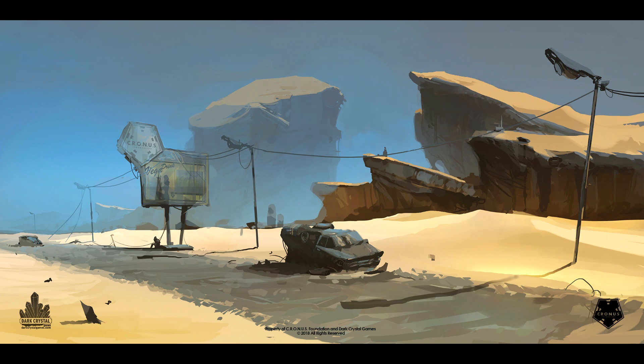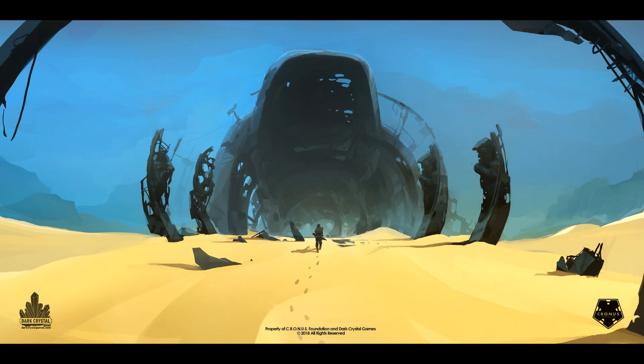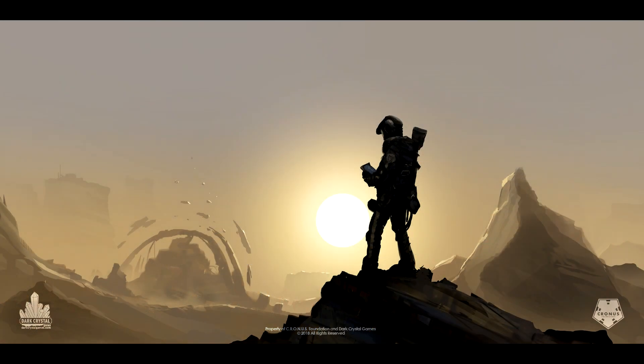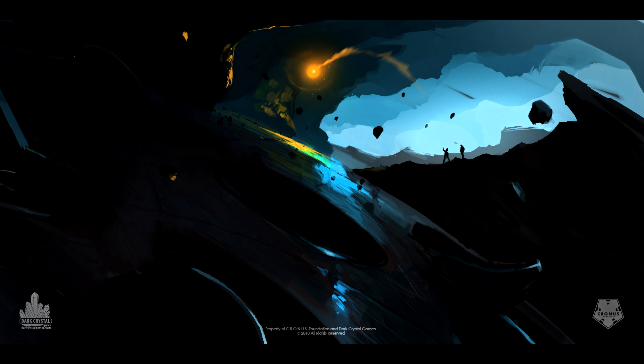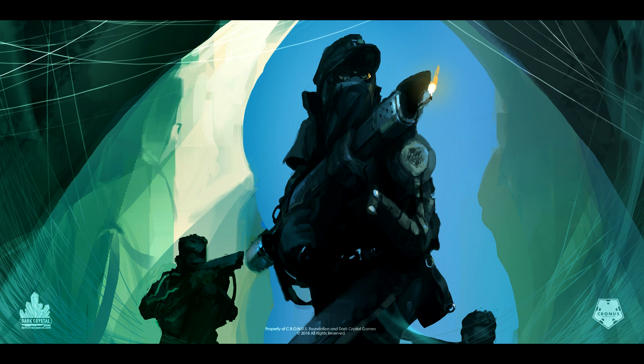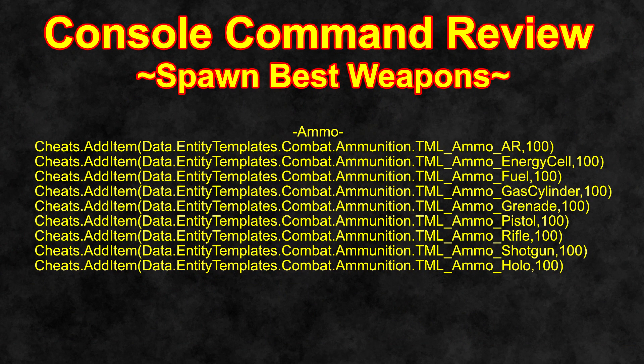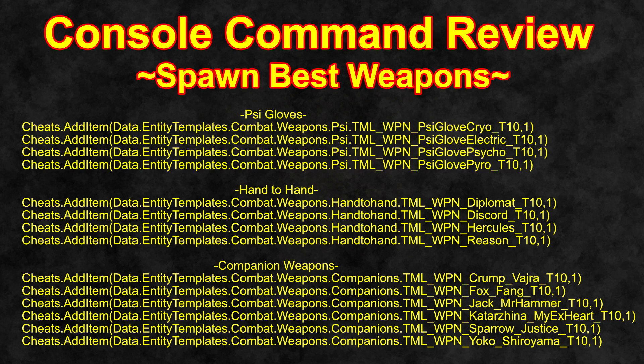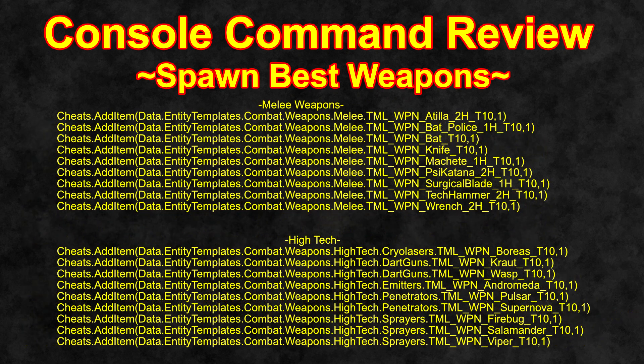Hello people, it is I, Mortavius the Mad, and I'm coming at you with another console command video. This one's just going to be short with some flashes of images from Encased, on panels so you can read them and copy them down. I have weapons — the top tier for each type — companion weapons, and the DLC pistol with its summon, so you'll be able to summon pretty much every weapon that matters in the game.